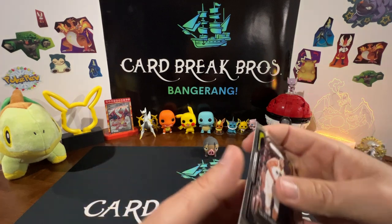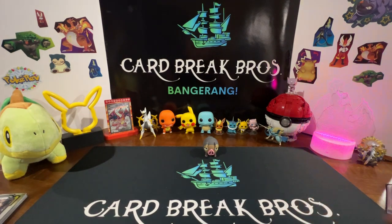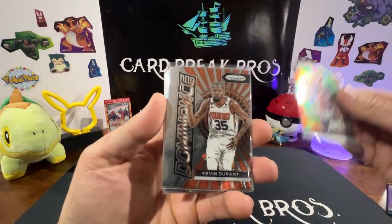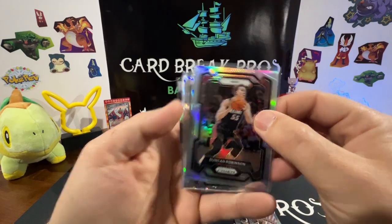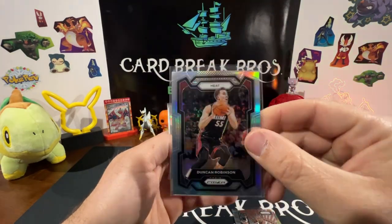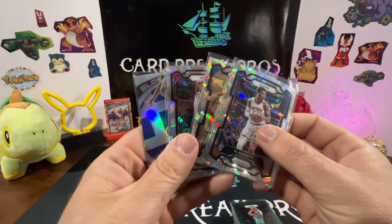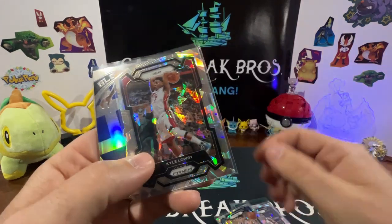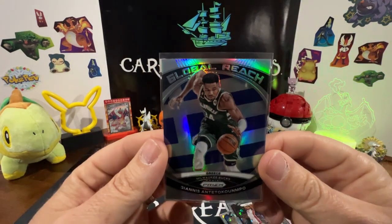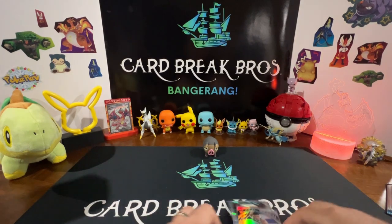That'll do it for our Panini Prism Basketball 23-24. We got some pretty cool inserts — can't complain too much. Quick breakdown: we got the Instant Impact insert, the Kevin Durant Dominance, the silver prism with the rainbow on it — I think I missed that one to sleeve up — the green Davante Graham, and all three exclusive ice prisms: RJ Barrett, Chet Holmgren, and Kyle Lowry. And we got our Global Reach Giannis Antetokounmpo. Pretty cool guys.